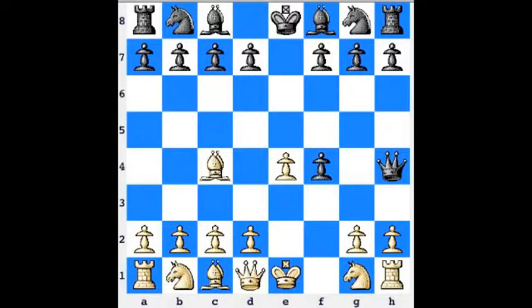Black plays Qh4 check, and now if g3, pawn takes g3, there's going to be a lot of trouble because this pawn is pinned right here — if it captures back, the rook is lost. So white plays Kf1, and now black decides to sacrifice the pawn back to get some of the initiative back.